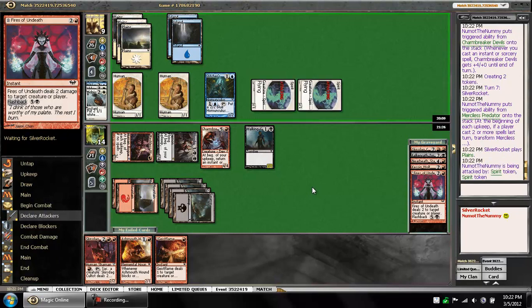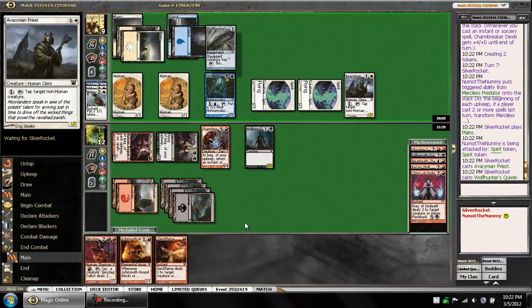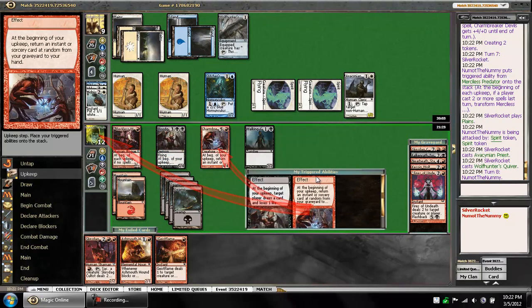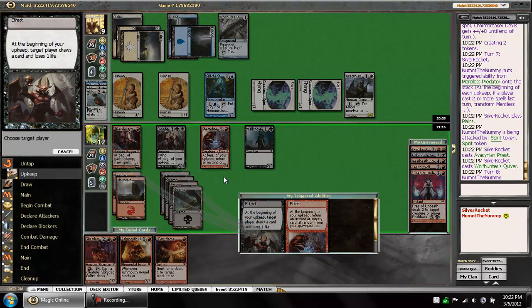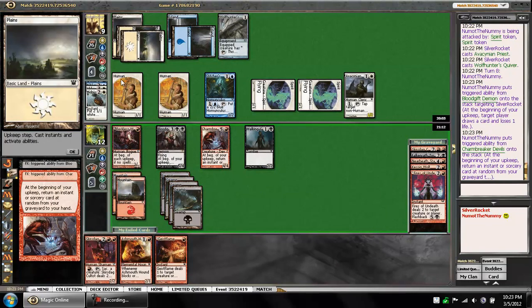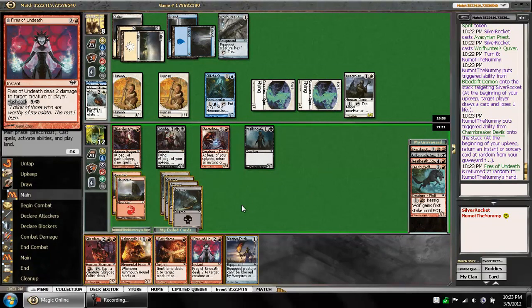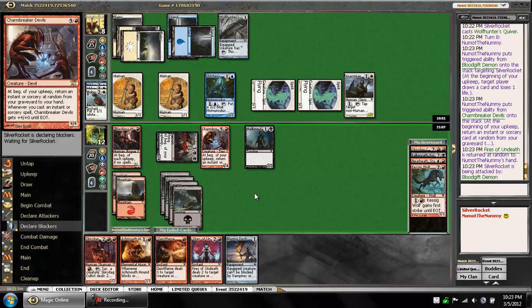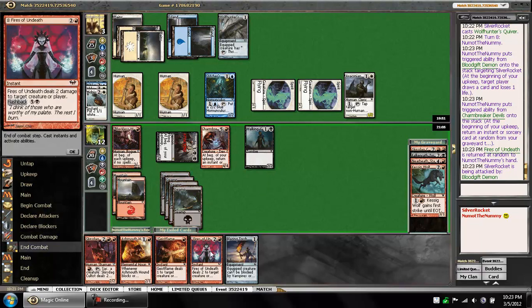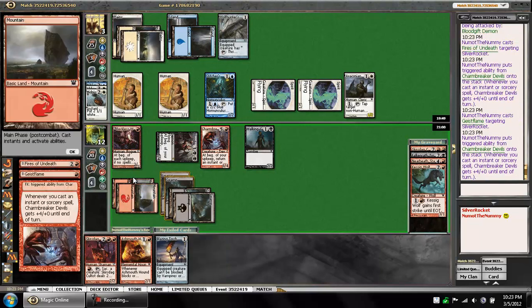Alright, so he attacks for two. The option is always there to Blood Gift Demon him. He's tapping out here, so that's actually really good for me. The plan is to make him lose a life and let him draw a card — that'll put him to eight. Then I can attack with the Blood Gift Demon and Fires and Geist Flame him, or conversely Blood Blazing Torch since I now have that. Attack with the Demon because he can't block, and he knows we can have both of these, so no point showing him more information. And that'll be the game.